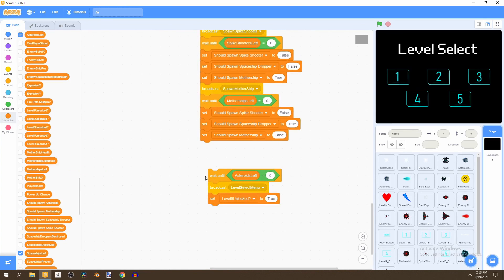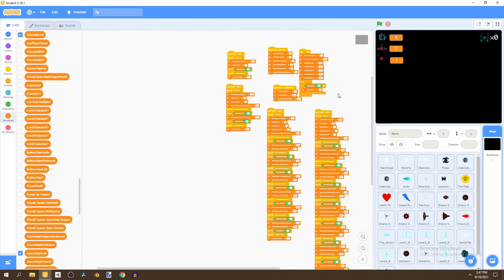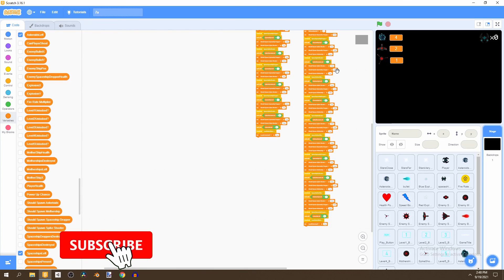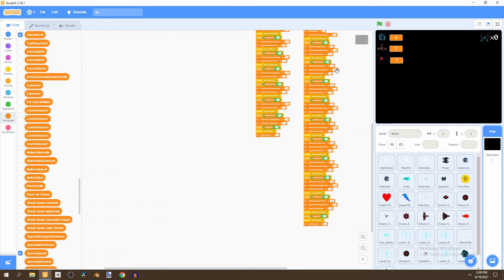Scroll down and remove the spawn spaceship dropper broadcast — we don't need to broadcast that. And there we go, that's the end of this video. Thank you so much for watching. Please make sure to like, subscribe, and hit the notification bell so you don't miss the next video, where we'll be adding music and sound effects to our game.